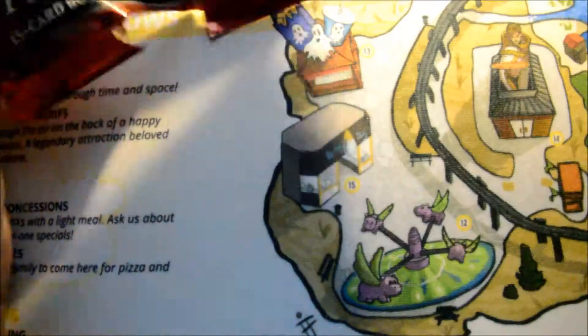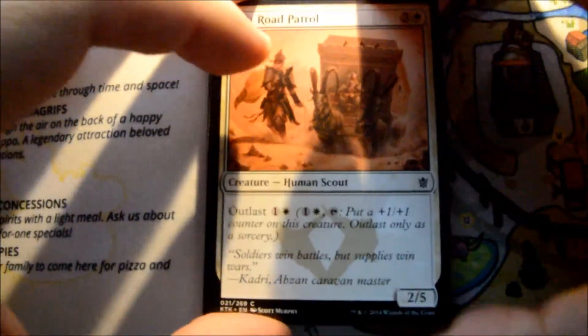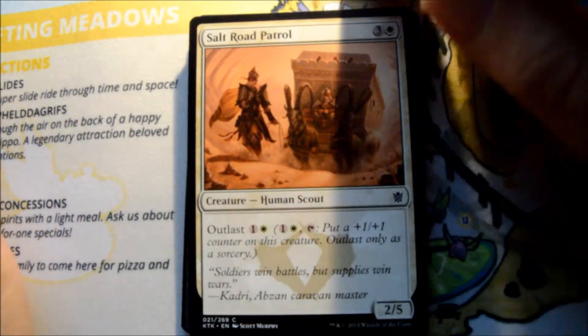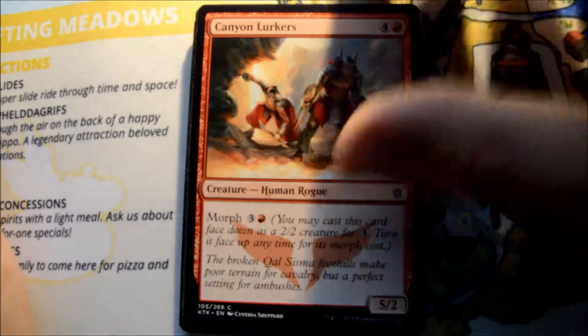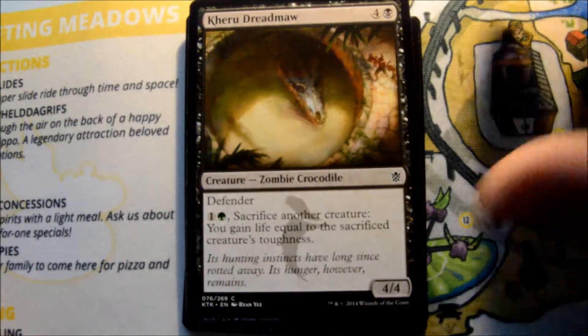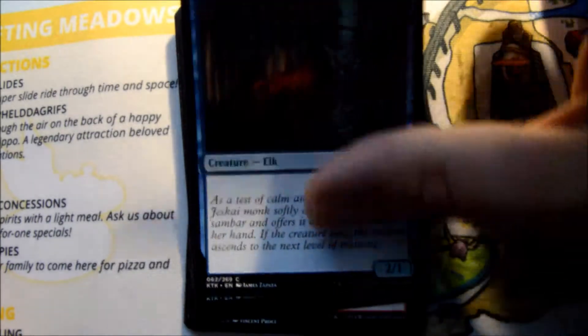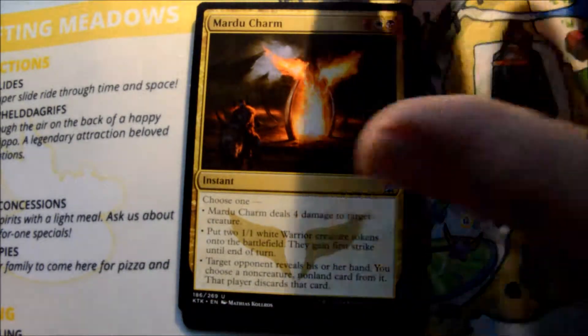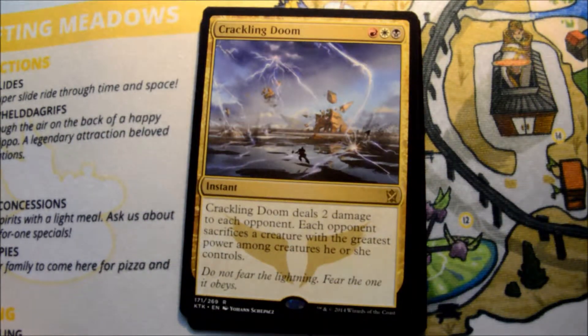I've done a little bit of drafting on Magic Online. I did post one series of videos, and I want to try to do another draft this week. I got some good feedback from the previous draft. First uncommon is Burn Away, Mardu Charm, High Spire Mantis, and our rare is Crackling Doom.